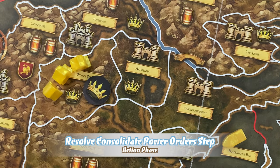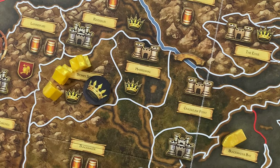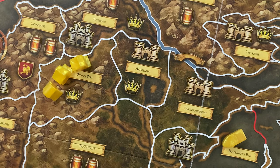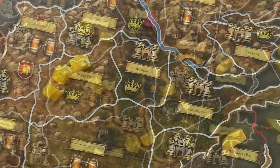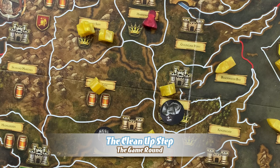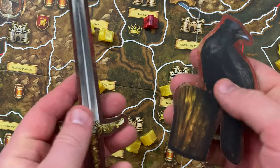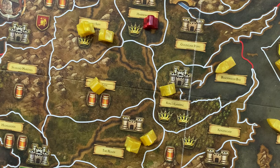During the resolve consolidate power orders step, in turn order each player resolves one consolidate power order at a time until none remain. When a player resolves a consolidate power order, they remove the token to gain one power token plus an additional token for every power icon in that area on the board. The final step of the action phase is cleanup: all remaining support and defense order tokens are removed, any routed units are stood up, and the Messenger Raven and Valyrian Steel Sword are flipped back to their ready sides.